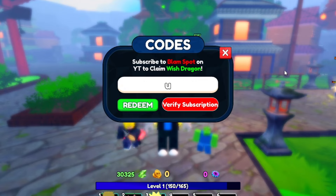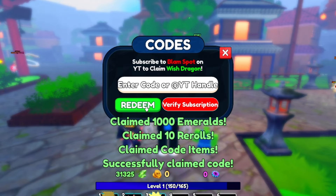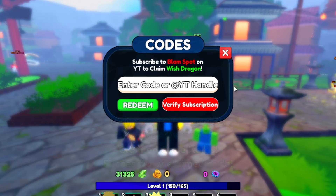The first working code is UPDATE5! — that's capital U-P-D-A-T-E, then the number 5 with an exclamation mark. When you redeem it, it actually gives you 1,000 emeralds and 10 re-rolls. I have so many re-rolls I forgot how many I have, but that is a working code — UPDATE5!